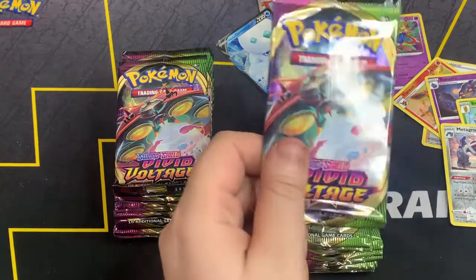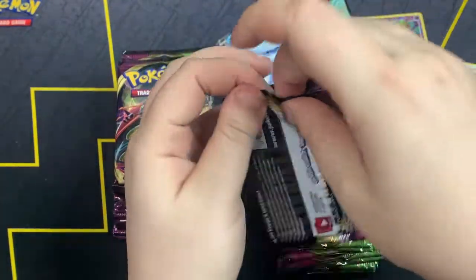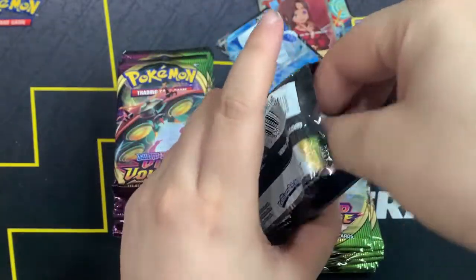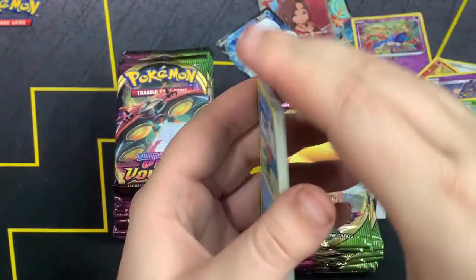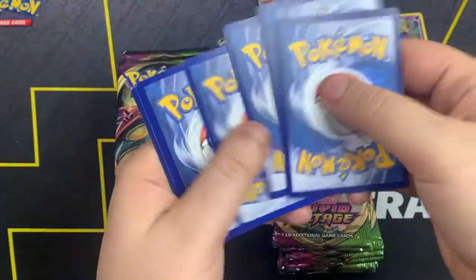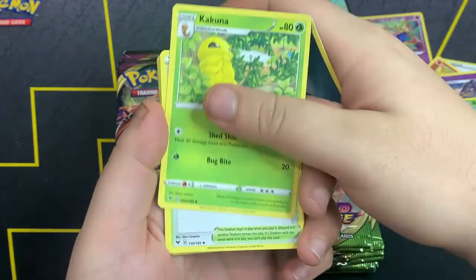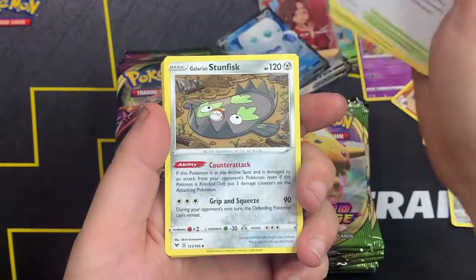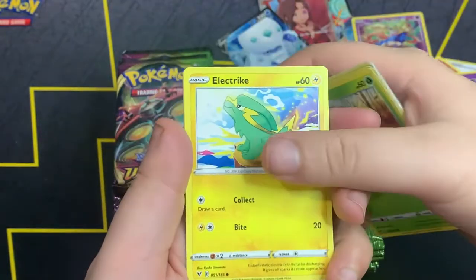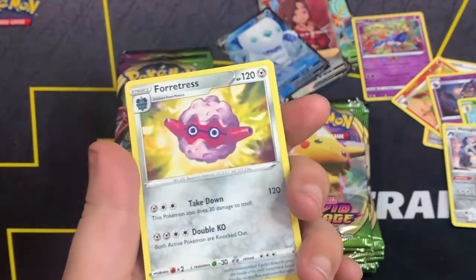Why does Team Right always have all the hits? Team Left is gonna be stuck with possibly nothing again — that'd be insane. Here's the code card. We got Dark Energy, Kakuna, Stunfisk, Noodle, Riolu, Eevee, Sida, Electric. Electrode as a reverse, and Forretress.